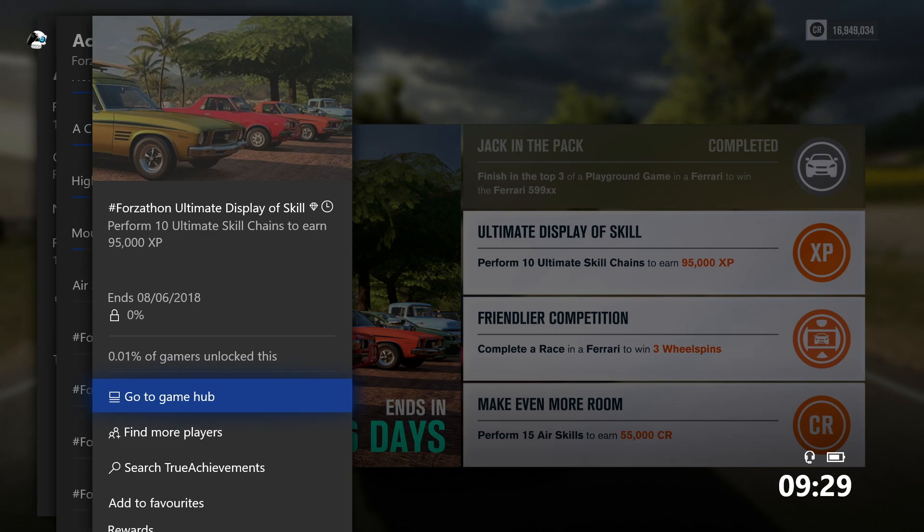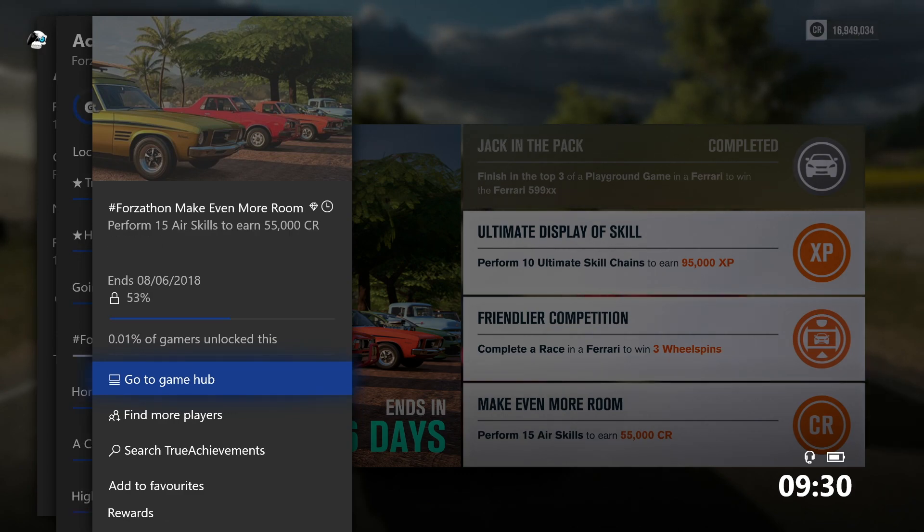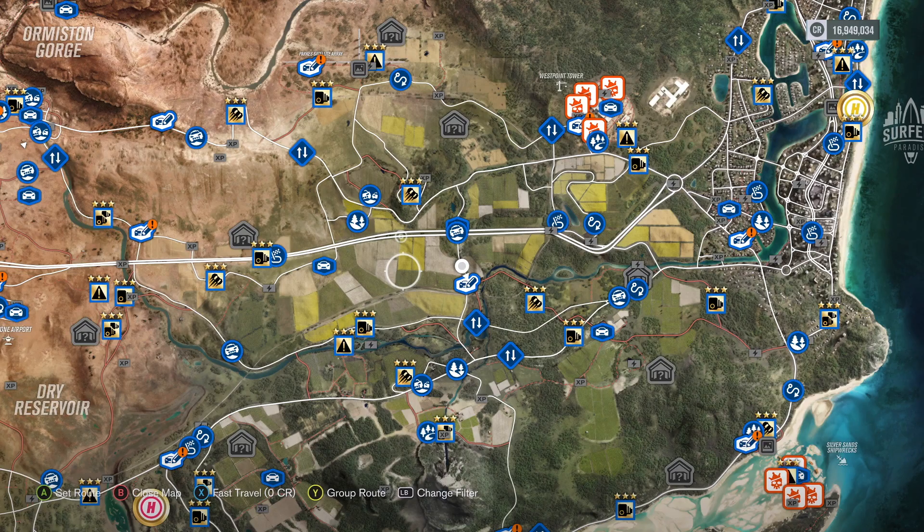Next we have Ultimate Display of Skill — perform 10 ultimate skill chains to earn 95,000 XP. And while we're doing this one we'll end up doing Make Even More Room: perform 15 air skills to earn 55,000 credit.